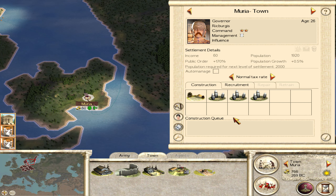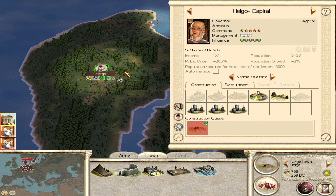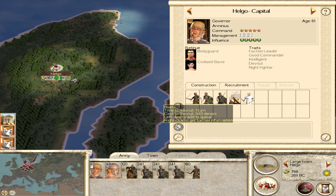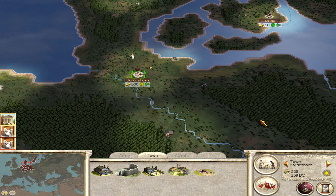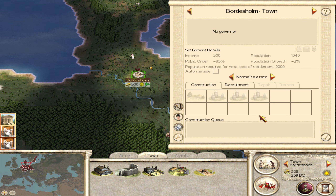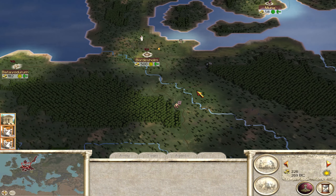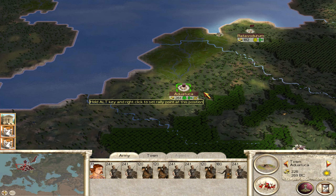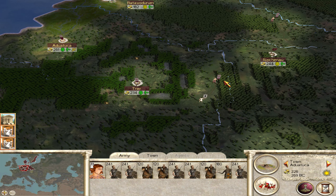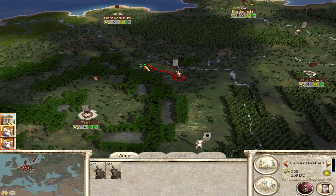How about the construction of that boat? Yes, that's good. Anything else to be made? I believe not. There's a nice little army. Of course, there are rebels here. They leaves things just a little bit more tricky.